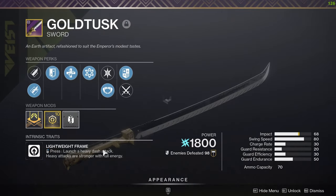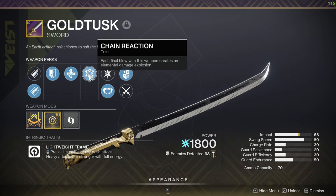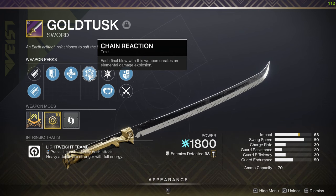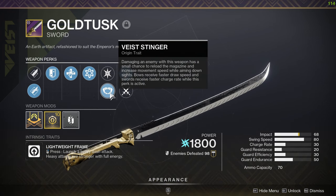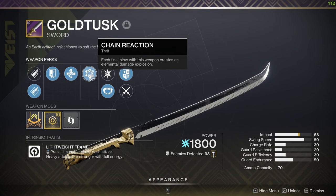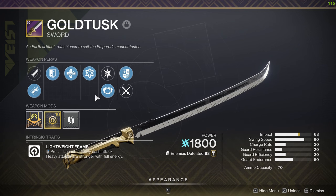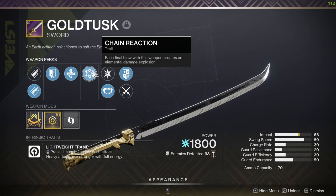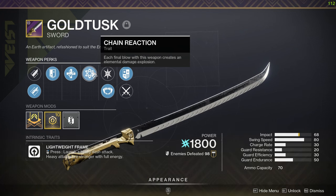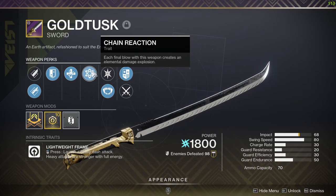On the heavy weapon, I'm running the Gold Tusk. The reason is Unrelenting gives us health regeneration, which is awesome, and Chain Reaction means if you kill one enemy they're going to explode with the arc boost from the Mask of Bakris, doing a tremendous amount of damage. Something that can also work is Tireless Blade, which gives you sword ammo back. But because we're light on survivability, Unrelenting combined with Chain Reaction allows you — as you'd have seen in the intro clips — to stay in the fight and get some health back as you kill. Combining that with the regeneration from creating orbs will keep you alive.